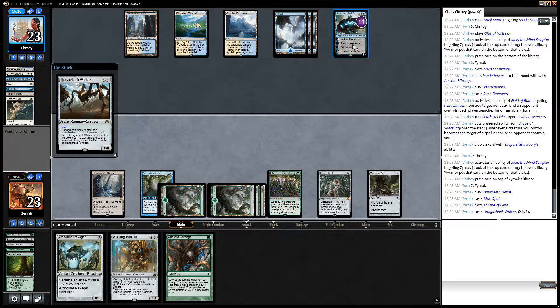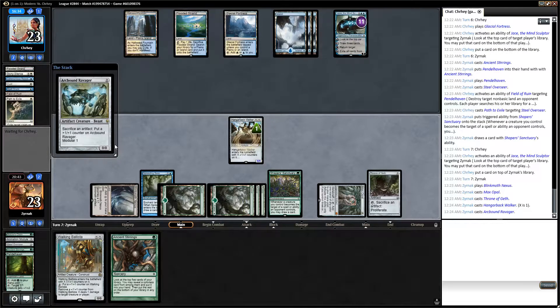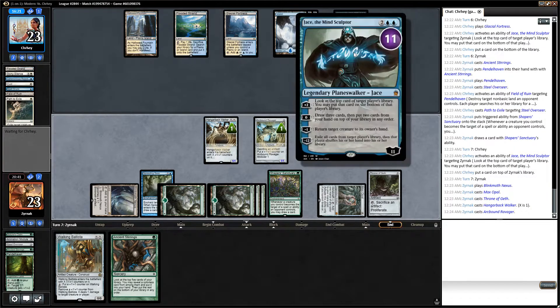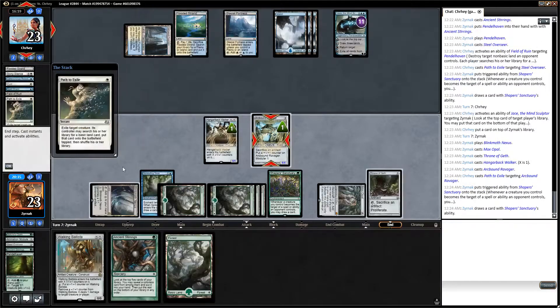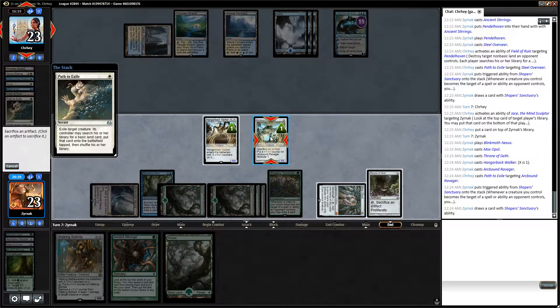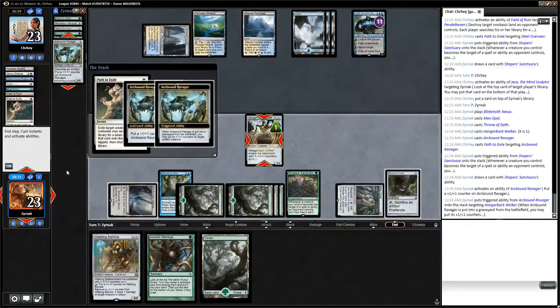Then I'll play the Hangerback Walker, then I'll play the Ravager. I think we might have this. There's not a whole lot of things he can do to stop us from stopping Jace from ulting, and he's kind of low on cards because he's been plus-plus-plusing instead of draw-draw-drawing. I'm going to draw my card and then sacrifice it because I don't really need another land.